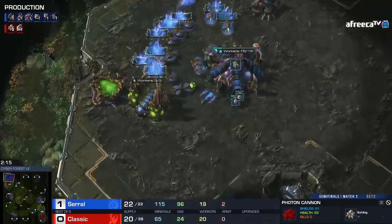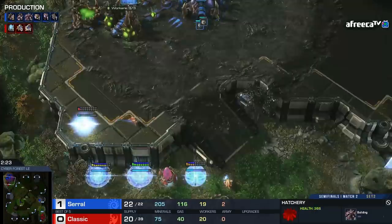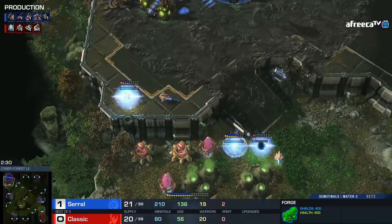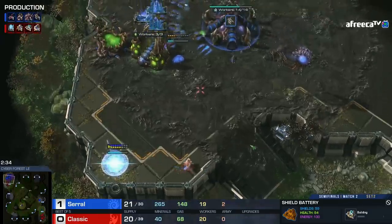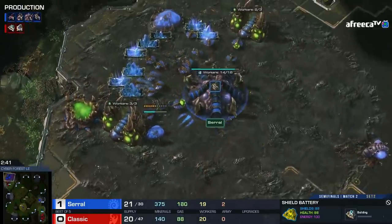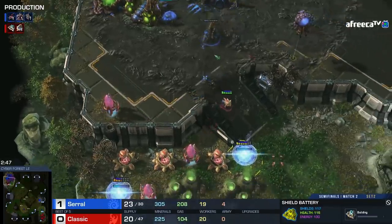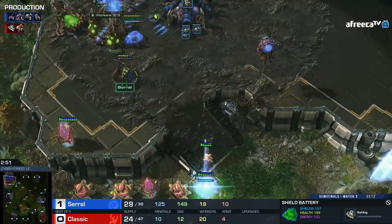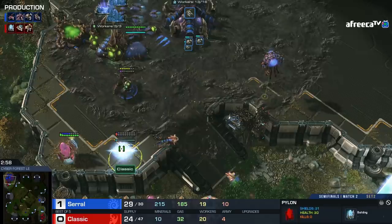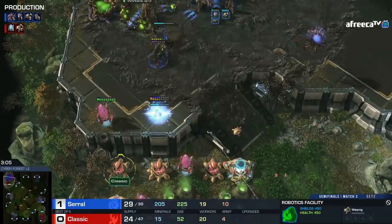Immortal, warp prism, shield battery — yes, this is a great opening for Classic. Seryl is going for a fast roach warren — he needs to make some units at home to slow Classic down, but he can also make roaches on the other side of the map where Classic is definitely not expecting any Zerg units. This is smart from Seryl, and it's not an unexpected response on this map. Classic knows the late game is Seryl's playground — make your stand early.